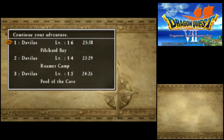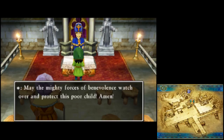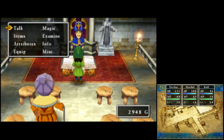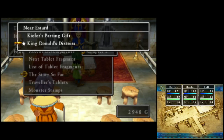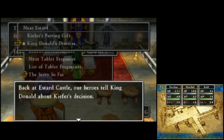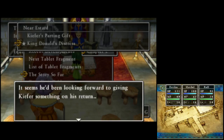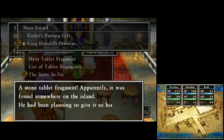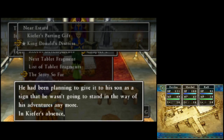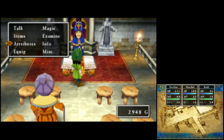Hello, everyone. This is Heorotminia. Welcome back to my playthrough of Dragon Quest VII, Fragments of the Forgotten Past, for the 3DS. Previously, the party finished up the Romer Scenario, and Kaefer has left the party. They reported this to poor King Donald, who gave them another blue fragment. Poor King Donald.